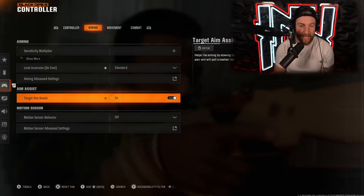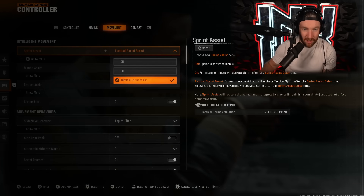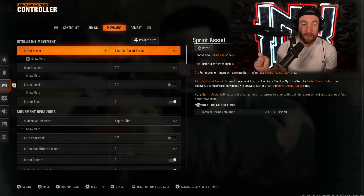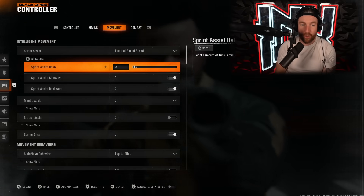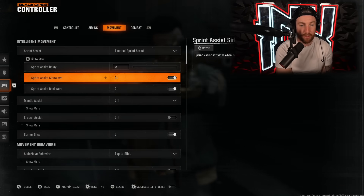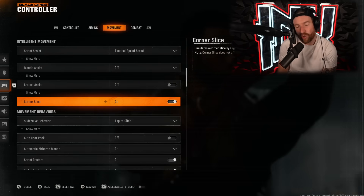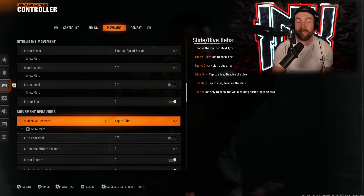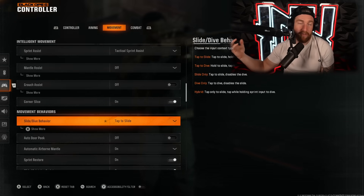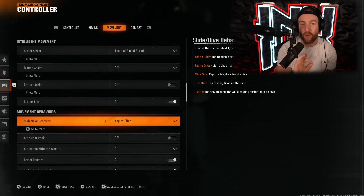You're going to want to make sure you have target aim assist on. For movement, you're going to want to make sure you have tactical sprint assist on. This makes it so that whenever you move your thumbstick, you're automatically tactical sprinting and it makes omni movement so much easier. Make sure your sprint assist delay is down to zero, and also always sprinting sideways and always sprinting backwards on as well. Tap to slide is going to make omni movement easier — you tap to slide and hold the dive. When you're always sprinting, it makes omni movement so, so much easier.